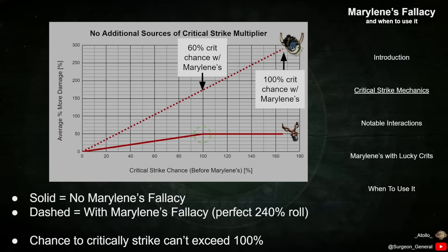However, with Marillene's Fallacy equipped, the Less Crit Chance modifier reduces the Crit Chance to only 60%, meaning that it would take additional investment into Crit Chance in order to cap the Crit at 100%. This can be very powerful for characters which have access to significant amounts of Critical Strike Chance scaling, allowing them to scale their damage by pushing beyond the 100% cap that they would otherwise encounter without Marillene's equipped.